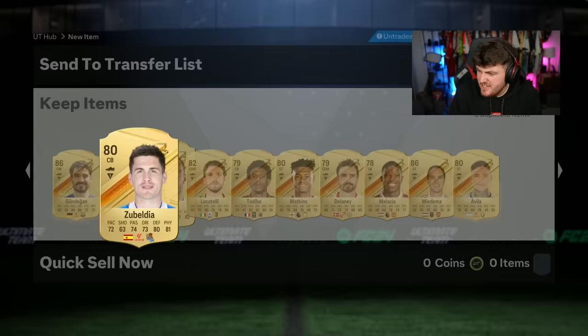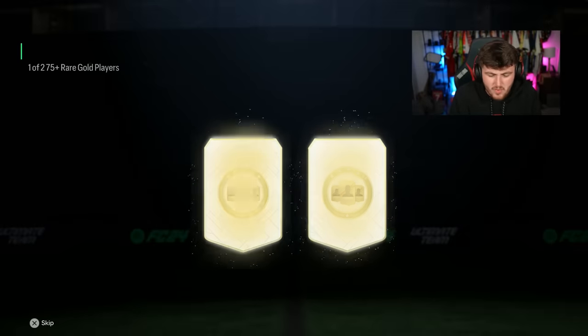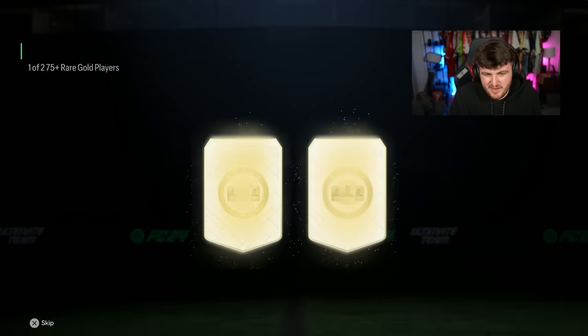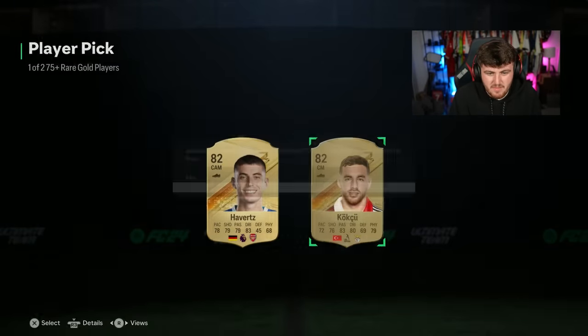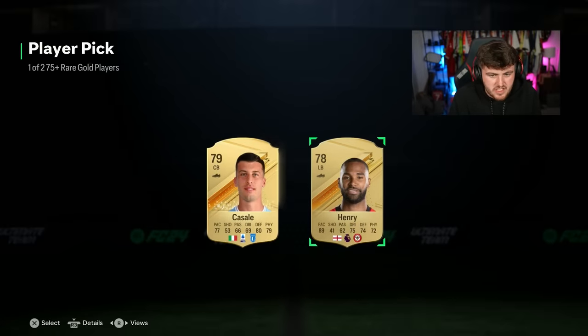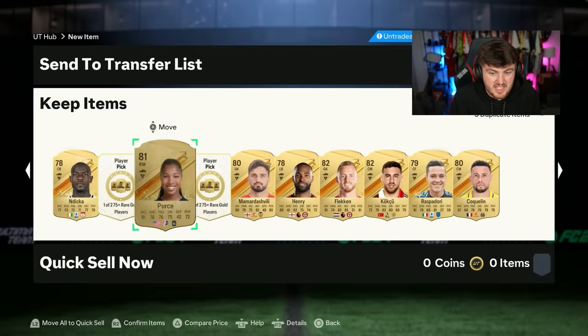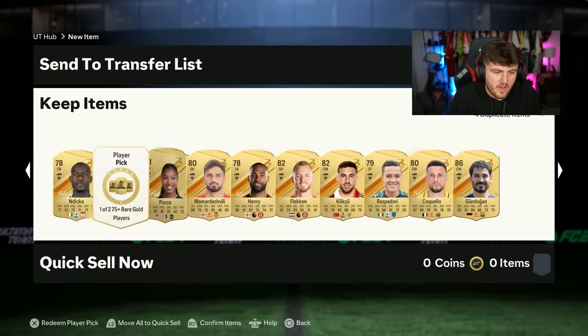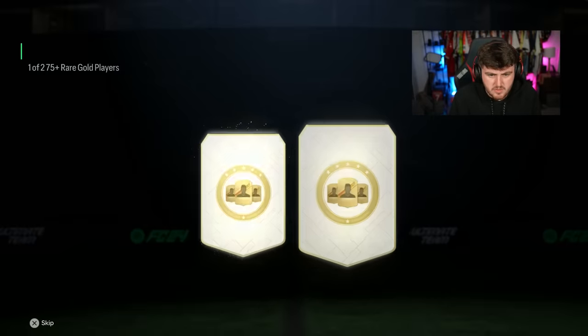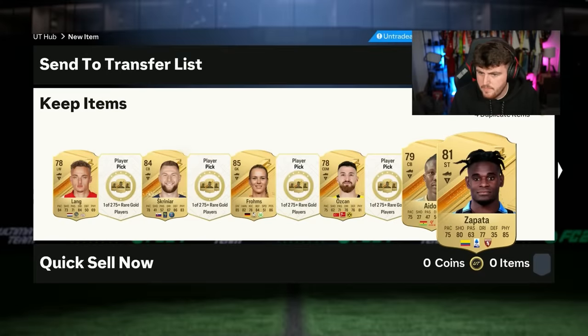Let's see if we can get one of these player picks. Even if it's just Moses Simon or Munine or something, just give me one. We'll take Jurgen Koczu. I think we've got like eight player picks of the first 50 left. Out of 50 so far I've actually been relatively happy with the amount of walkouts, but come on - enough of the walkouts, show me some Centurions please.